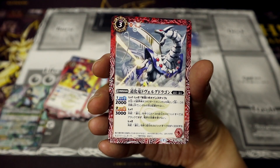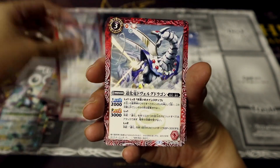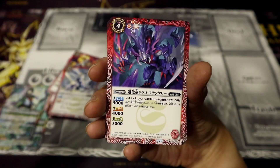Next, we have the Clown Dragon Dovelc Dragon — this one's a pretty beastly looking card, looks pretty defensive. I do have the effects and I can read them out, but I don't think you guys will get them, so I'm gonna ignore them for now.